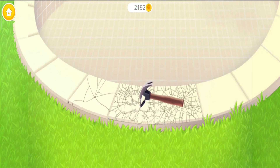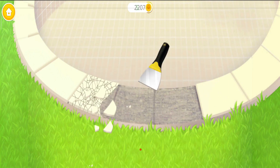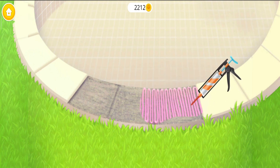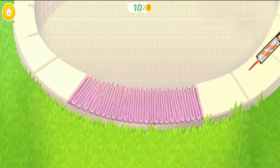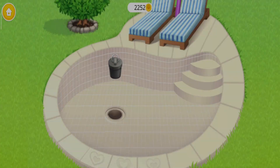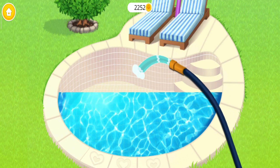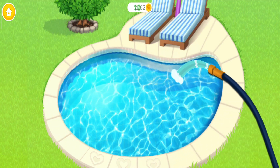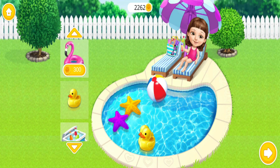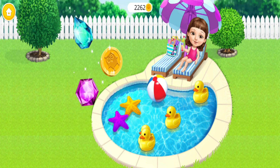Now break the old pile! Break them off, please! Apply the mortar! Good job! Now lay the new pile! There's only one thing left: to fill the pool with water! Awesome! Some pool toys would be great! Yay! Thank you so much! I can relax now!